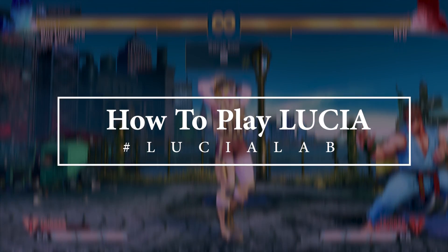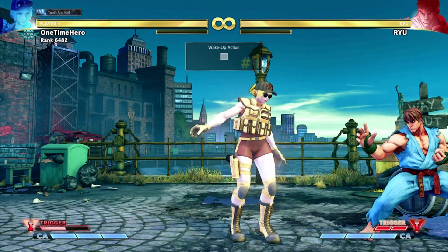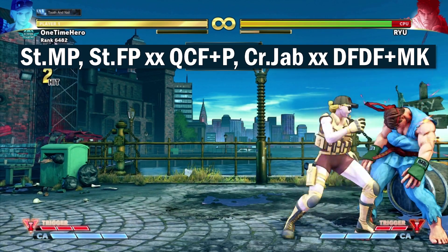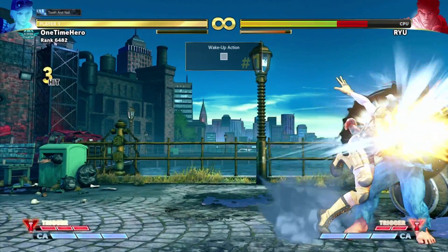Hi, I'm One Time Hero and this is the How to Play Lucia video series where I help you get started faster with this basic B&B midi sequence. In this combo the real value comes from the Midian Kick Spinner. As a combo it does 256 damage, but the 18 frames on knockdown allow you to get a midi after a dash up.